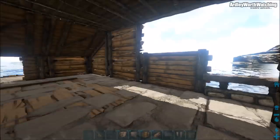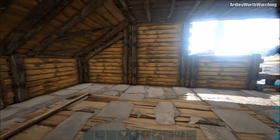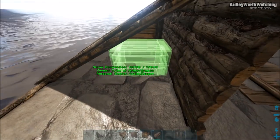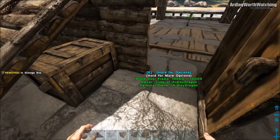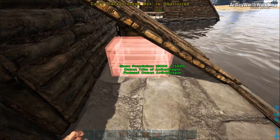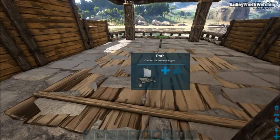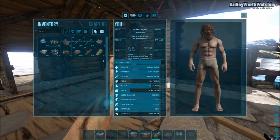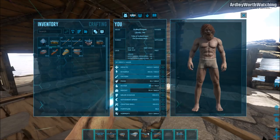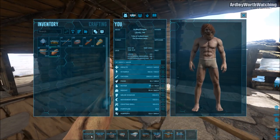Now I'll place the interior bits — you can copy this layout or come up with something different. For the two smaller storage boxes, put one on each side just under the sloped roof bits. Place them just underneath like that, one either side. I recommend putting all your items in hotbar slots now to make placing everything quicker. You'll want your refining forge, smithy, mortar and pestle, larger storage boxes, and torches — some on top and some underneath.